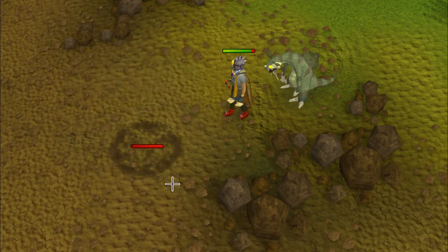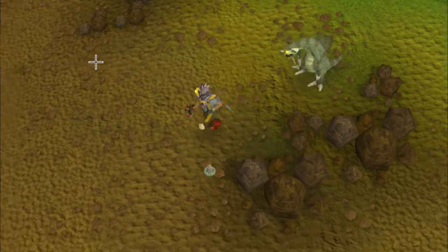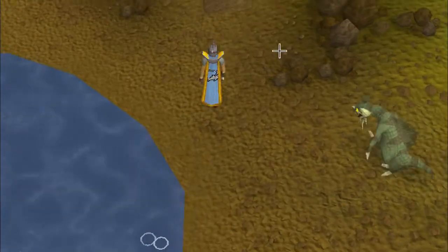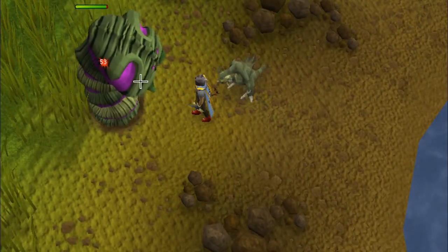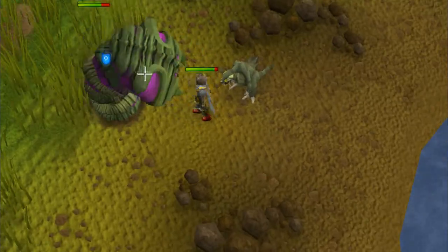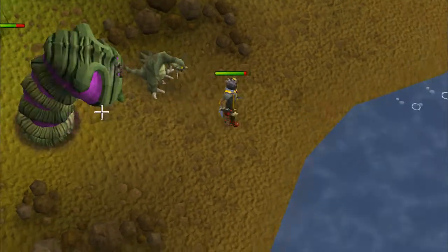These Strike Worms also have a special attack and I can try to show you one, but it's very rare that it happens to me. What they like doing is burrowing underground — like that.